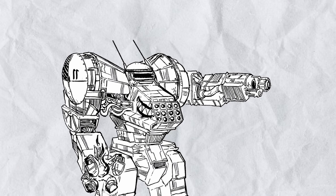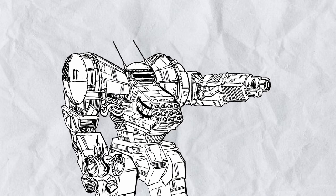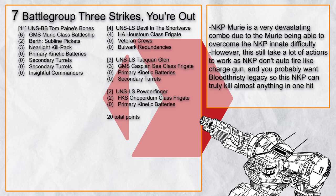Now, having seen 6 battlegroups with a Muri flagship, they all have a very dramatic difference in how they utilize its trait for maximum effectiveness — but all of them actually have one thing in common: they all have the Long Cycle Primary Lance, a very reliable super-heavy weapon that is also just free. Which is why the next battlegroup is going to be a bit different.